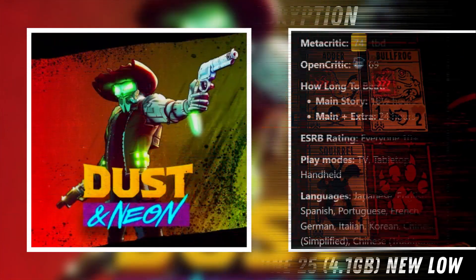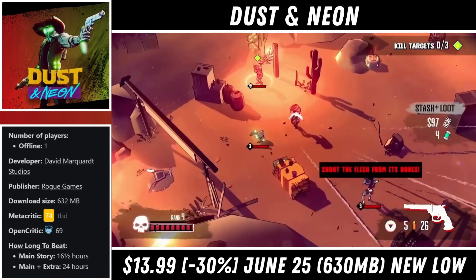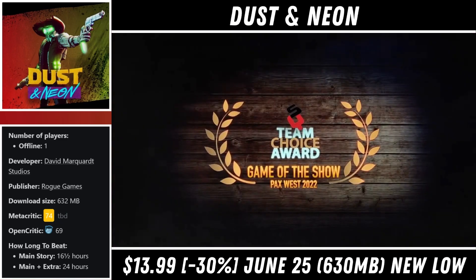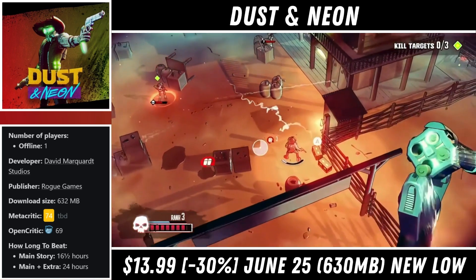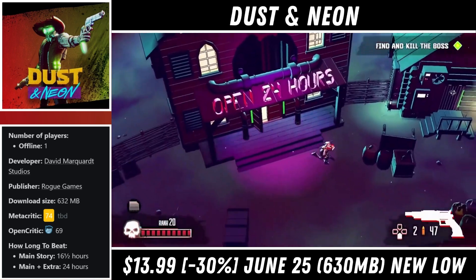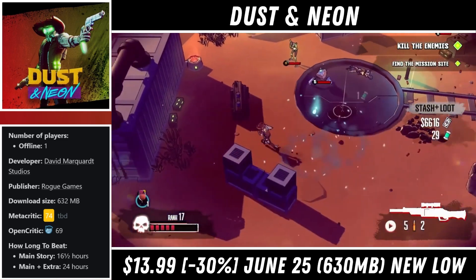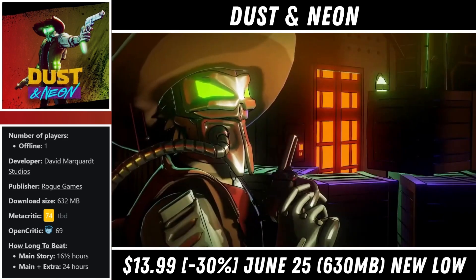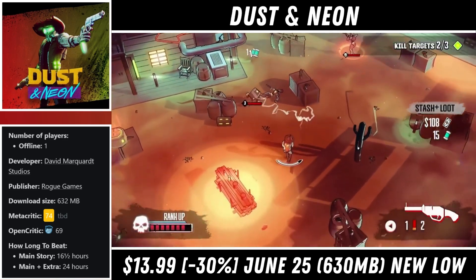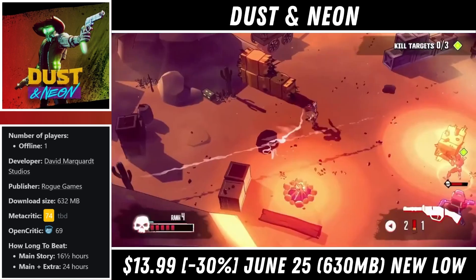Next we have Dust and Neon, which is a single player twin stick roguelike with a download around 650MB. This one is truly a fun game that offers maybe 15-20 hours of gameplay. Of course there's a ton of replay value as well, and while the game can be kind of challenging, it never feels unfair or cheap. The controls feel great and the weapon variety ensures that you always have something nice to use against the hordes of enemies. It's kind of crazy how many weapons and items they put into the game — I think there's something like 1500 of each to find and use.